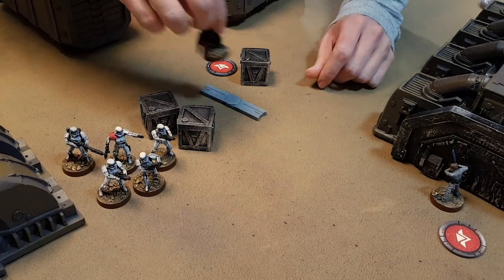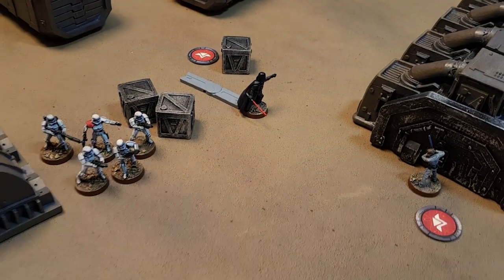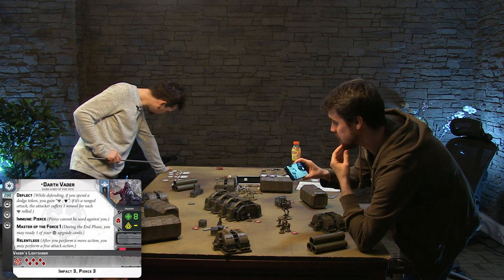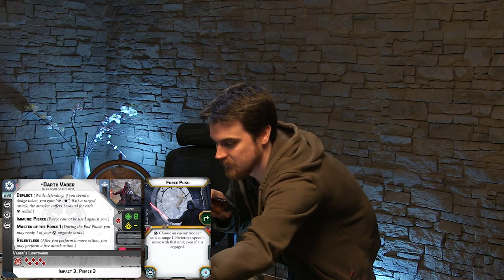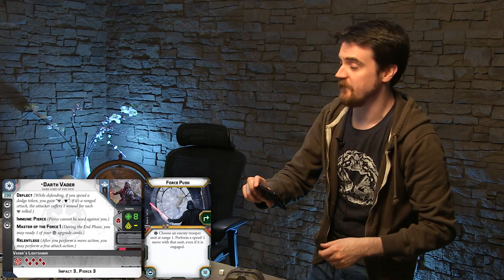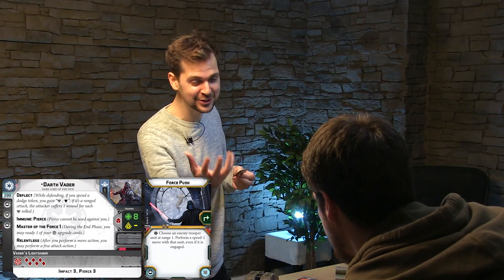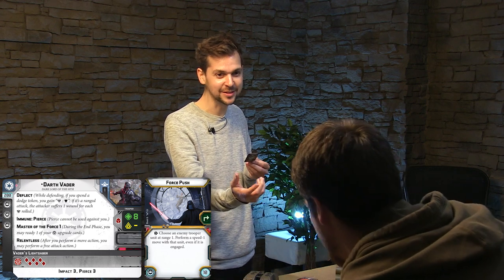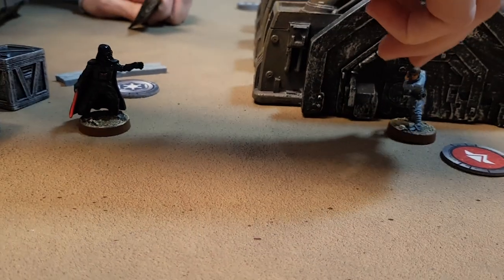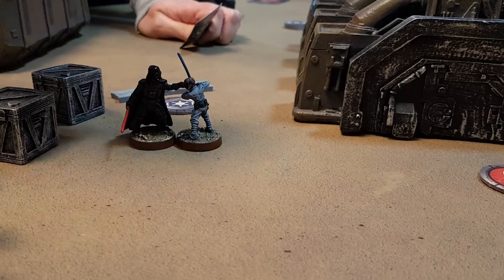That will put him within range one of Luke. And that means he can use an ability called Force Push. He can only use it on an enemy trooper - Luke is a trooper, so he's going to grab Luke and pull him towards him. He's even got his hand out ready to do it. Come over here - he's going to pull him into melee range.